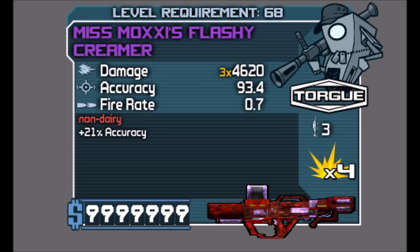As you can see there in the red text, it says 'Non-Dairy, Wink Wink, Chicken.' Now unlike the last three Moxie guns I've covered in this series, this thing does not share its special effect with its Borderlands 2 counterpart — meaning it's kind of its own rocket launcher in a way. It just has the same name and red text, but nothing else is really the same.